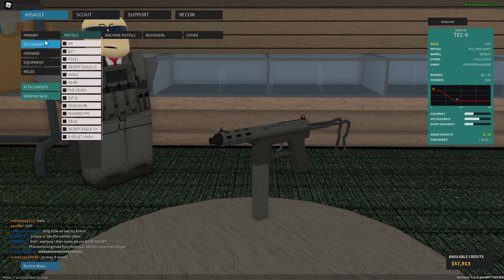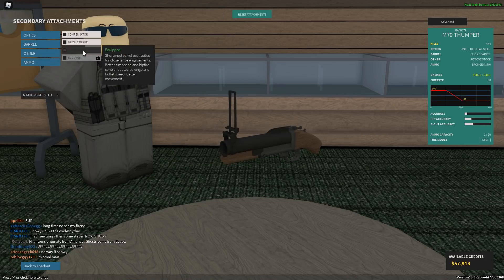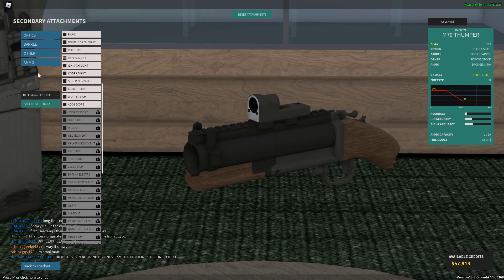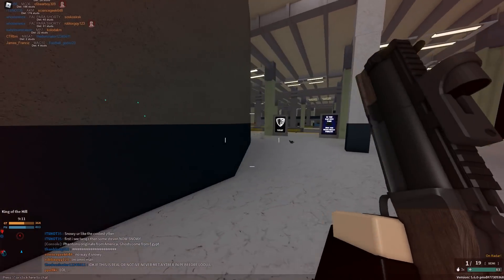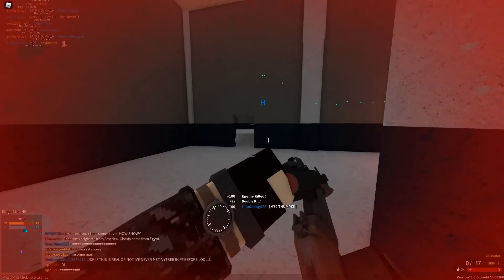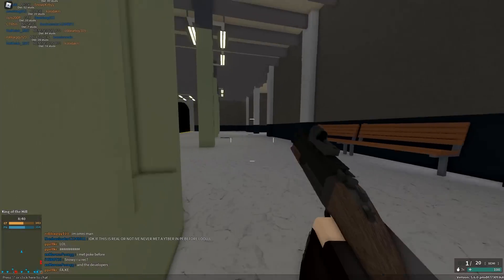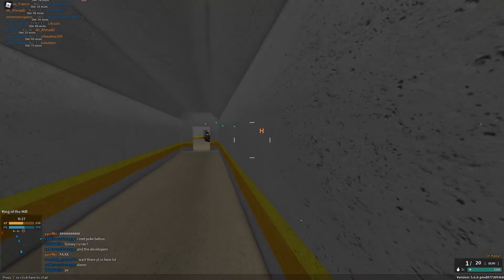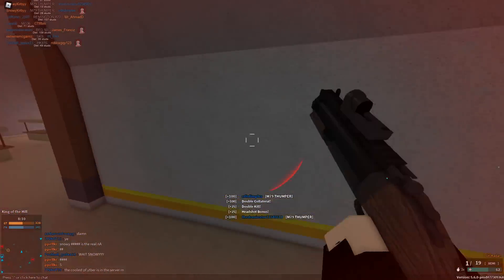The last assault gun is a weird one — no joke, they actually use the M79 Thumper. They take off the stock and barrel, put a reflex on it, and it's supposed to resemble like a flintlock. Look at this — it's so dumb, it's actually stupid. I'm going to go with normal ammo since it doesn't shoot actual grenades in the game. Let's see how this does.